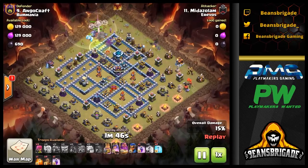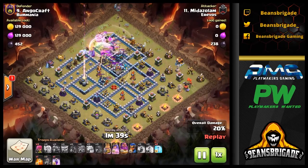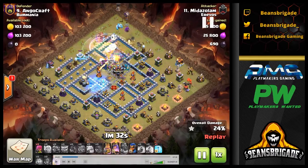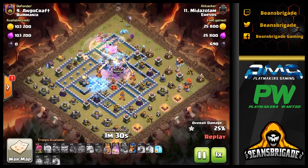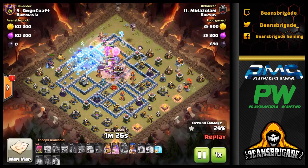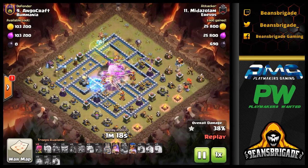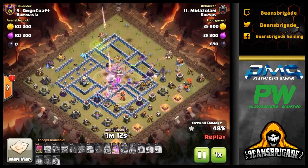An Ice Golem is sent on the outside so the Royal Champion has some tanking ahead when it gets dropped late on the 10 o'clock side — a great use to clear flank buildings not quite in the base. The EQ has opened the base completely. The IT in the middle locks onto one of the Yetis, but that actually helps by quickly dropping Yeti Mites under rage, putting maximum damage out immediately. The funnel is all that matters — once it's set, the army runs straight through the base.